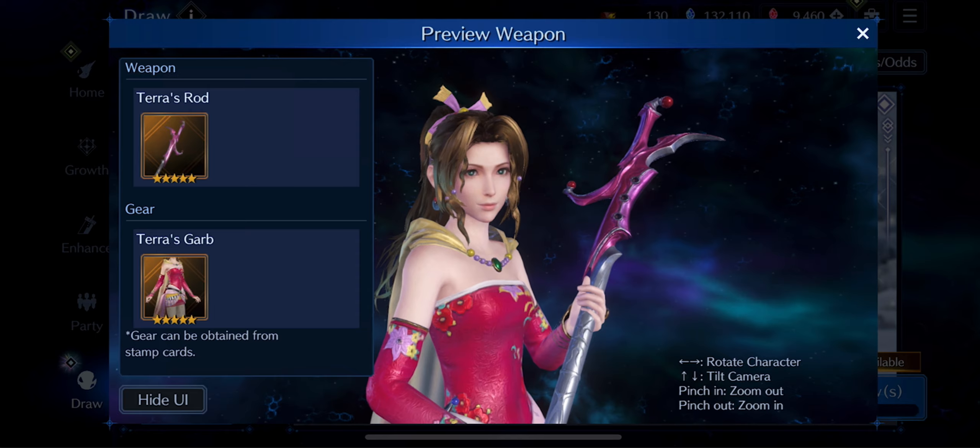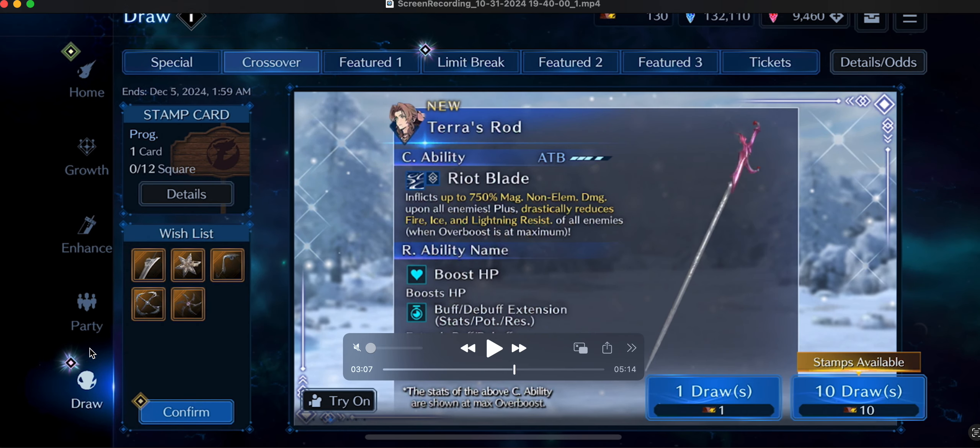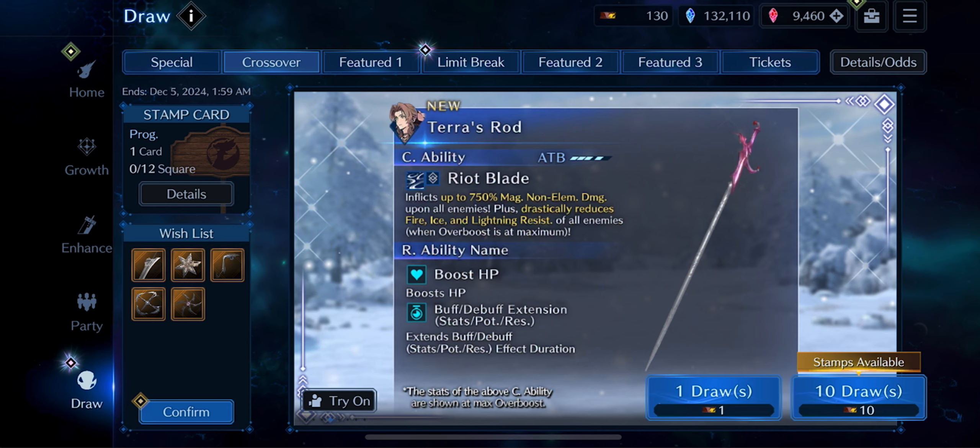I will strongly advise not to pull yet, because as we can see here, it ends on December 5th. I would strongly advise to wait until you've seen at least one or two more banners from the anniversary. Of course, if you're a Kraken or a Whale and you know for sure you're going to pull on everything, or maybe you're an Aerith main, then this banner is really good value — it's not a bad investment, and this weapon and outfit are really going to help you in the long run.